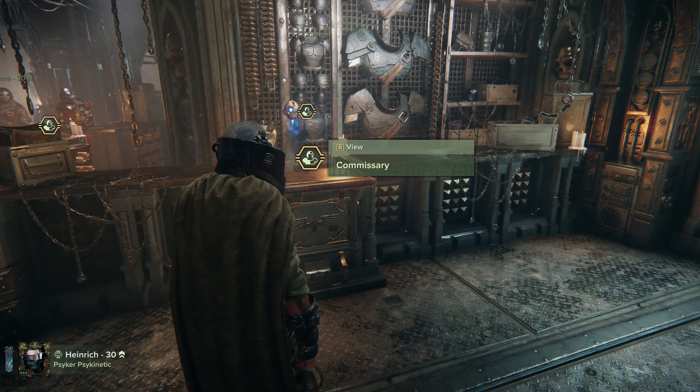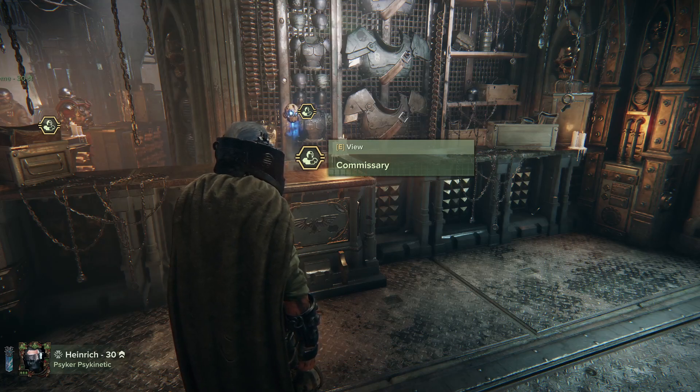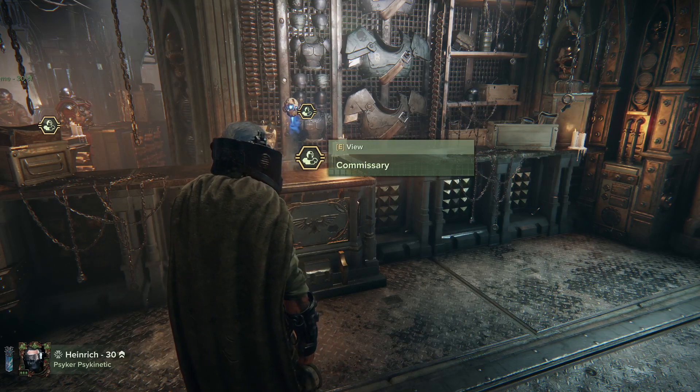They've added the Chaos Spawn, a favorite from Vermintide 2 — I say favorite, it was a dick. The Chaos Spawn is a fourth monstrosity; it's a frenzy monstrosity so it's not going to be as tough as the Plague Ogryn or the Beast of Nurgle, but it's going to be faster. Basically it's the Spawn from Vermintide 2 — pretty much the same attack patterns, faster damage, it disables you like a mutant. Yeah, it's going to be a bit annoying.